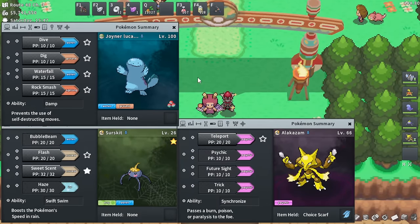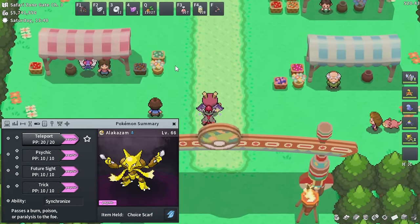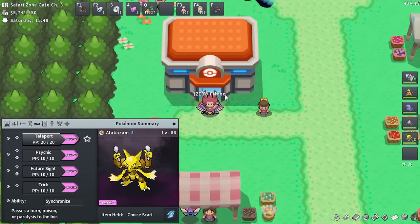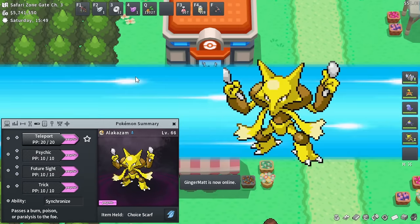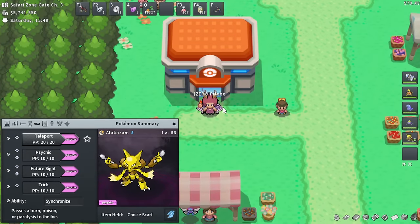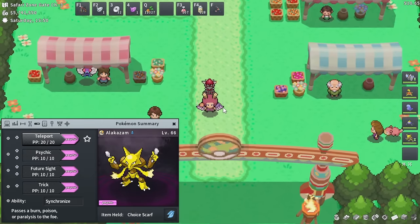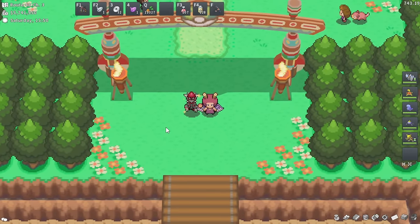Teleport is a lot better than Fly in most cases. Whenever you're doing grinding — EV training, XP training, shiny hunting — Teleport is better. For example, if you Fly to the Safari Zone gate, it puts you outside the PC. But if you Teleport back to the Safari Zone gate, it puts you right in front of Nurse Joy, saving you walking time. That adds up significantly over an EV training session, XP training, or a shiny hunt.